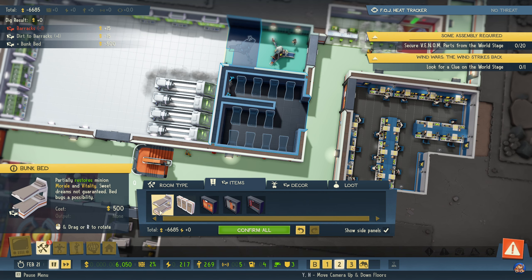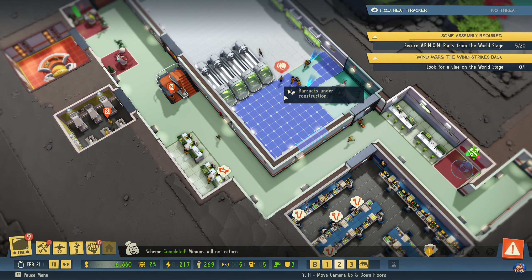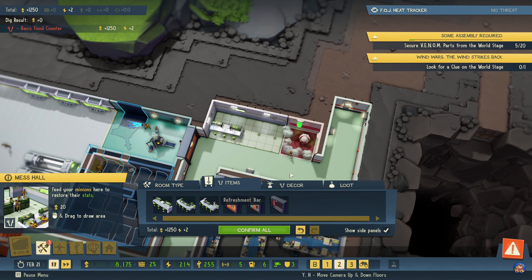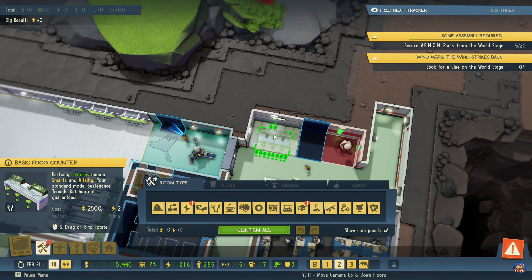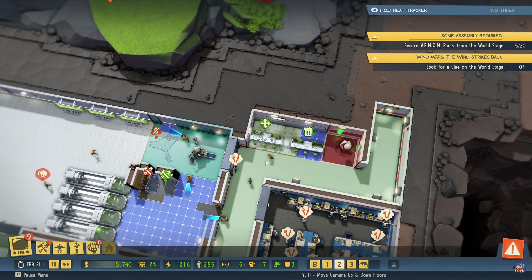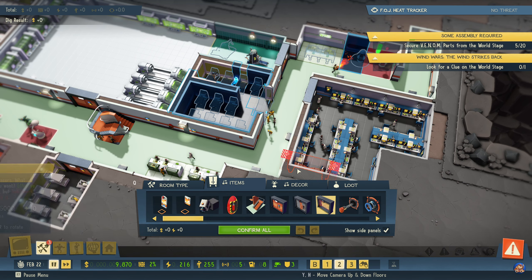And there, and a door there, confirm. A scheme has succeeded. I'm going to sell this because I think I need more of those chairs. Okay, one more chair — I can only have one more chair. No, because then I wouldn't be able to go behind. We can add a laser door here.